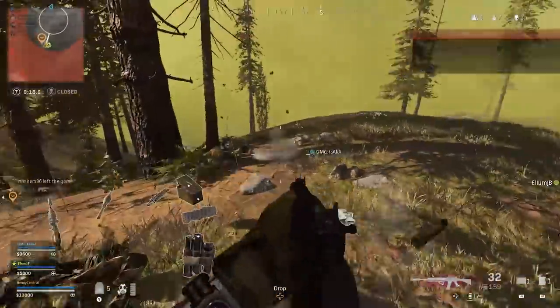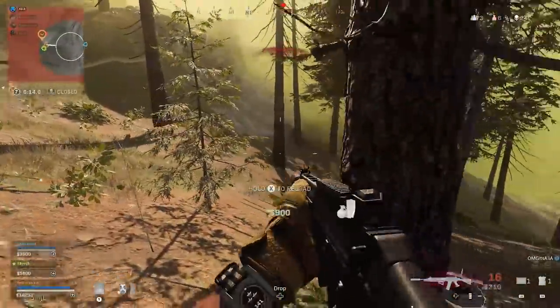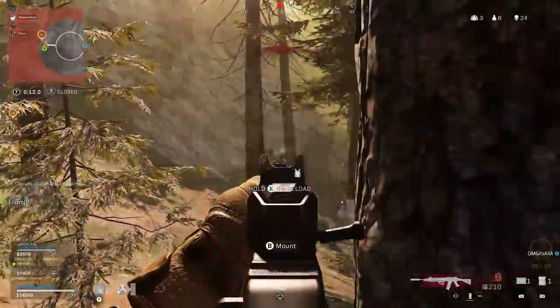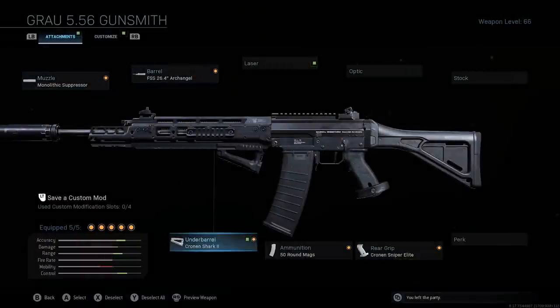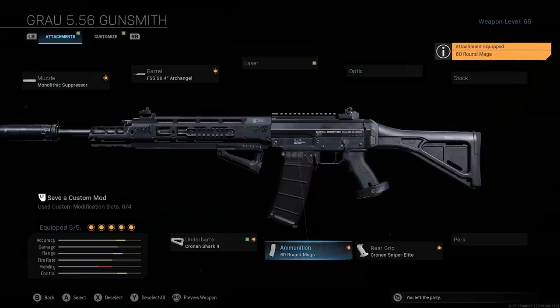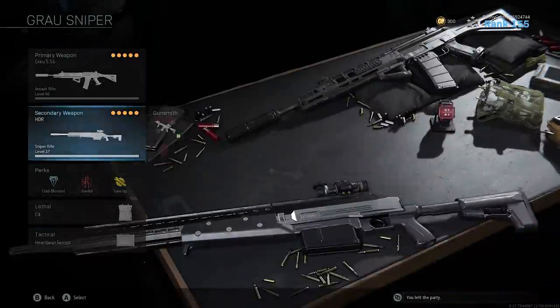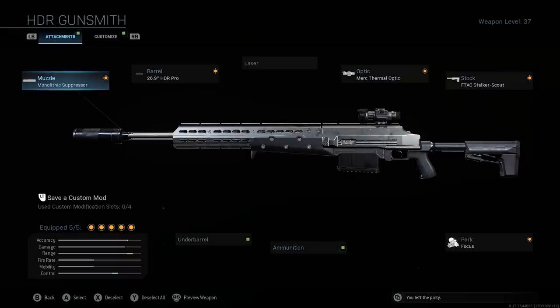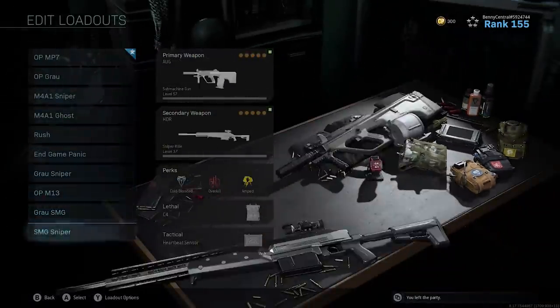My seventh loadout is my Grau Sniper class — exactly the same as my M4A1 Sniper loadout but with the Grau instead, using the monolithic suppressor, Archangel barrel, Cronin Shark 2 underbarrel, 60 round magazine, and Cronin Sniper Elite rear grip. The HDR has the monolithic suppressor, 26.9 barrel, Merc Thermal Optic, F-Tac Stalker Scout stock, and focus perk. When I swap this class out for ghost, I'll choose my Overpowered Grau class and swap the RPG for the HDR.